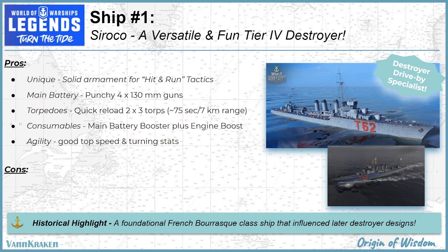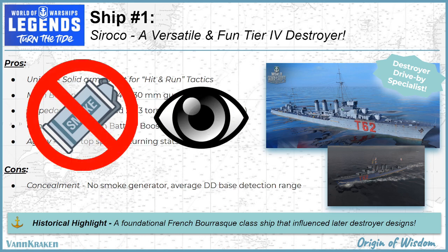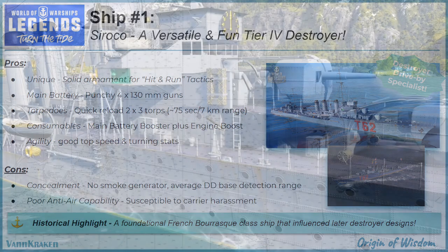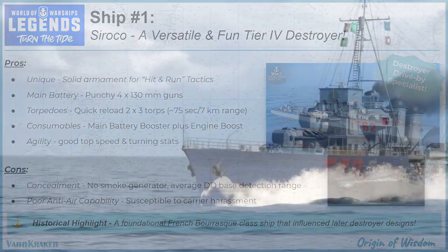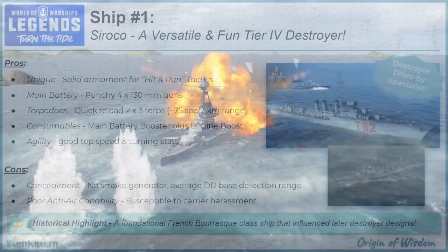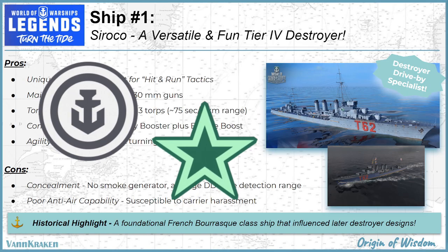From a cons point of view, Sirocco has to evade fire and escape without the cover of smoke, since she lacks a smoke generator and does not have the best base detection range. She also has the potential to be hounded by enemy carrier drivers, as her anti-aircraft capability is poor to nearly non-existent. But as a throw-in ship in the campaign, Sirocco can provide fun play and is capable of knocking out some future destroyer-oriented campaign goals, even on the back end of this Mines event, and help you earn a bit of extra silver and global XP in your daily play.